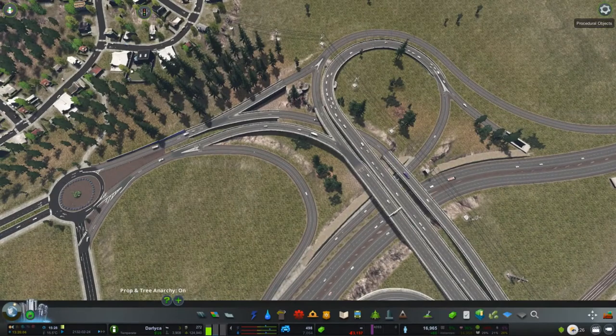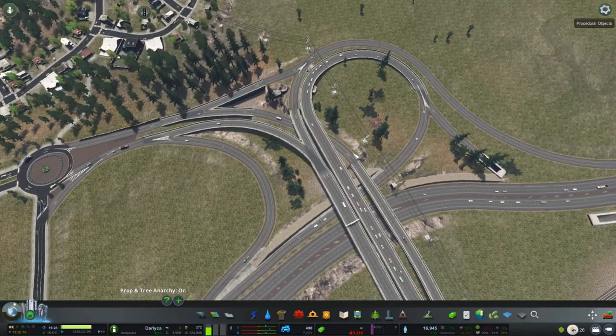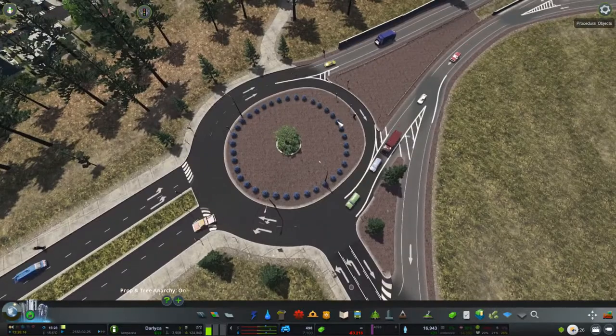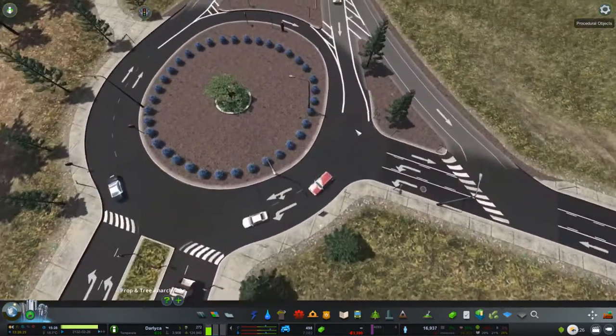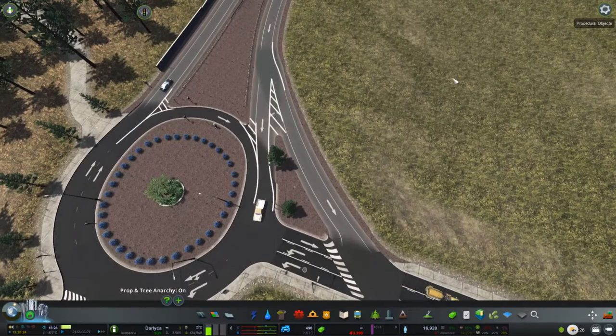Welcome back to our city. As you can see we've got the interchange that we saw in timelapse, and the nice little roundabout. I went back and touched it up with a nice slip lane to make it look a little bit nicer. There's probably still a little bit of work to do so I'll do that after we've done some things here.